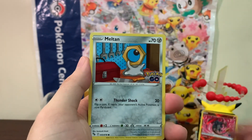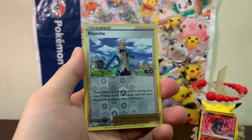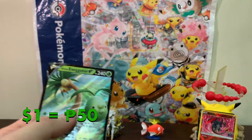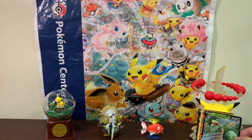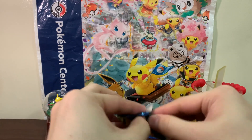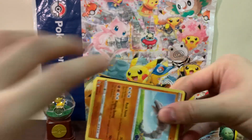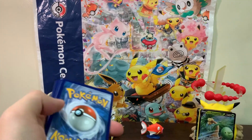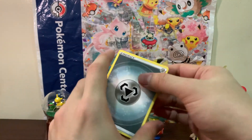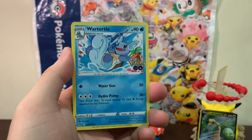We got Pikachu, Meltan, Magikarp, Bidoof, Blanche, and we got something — an Alolan Executor V! That will be part of the giveaway since I don't think we've pulled a duplicate before. Going into the third pack: so far the best box is the Bulbasaur one since we did pull a Radiant Charizard.